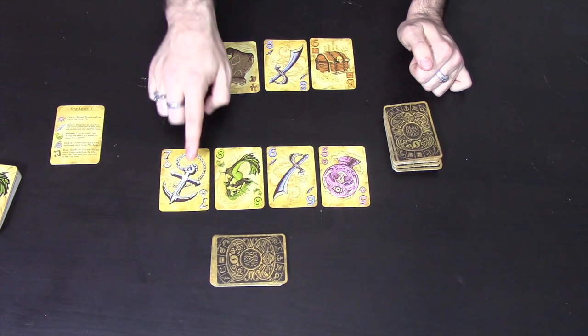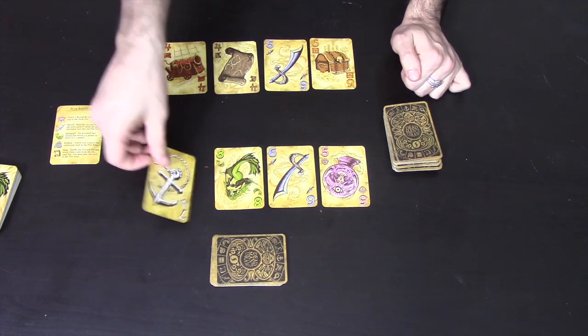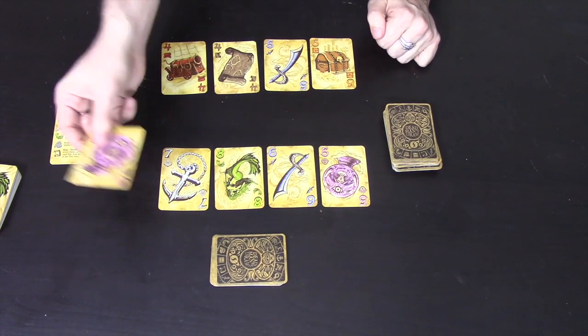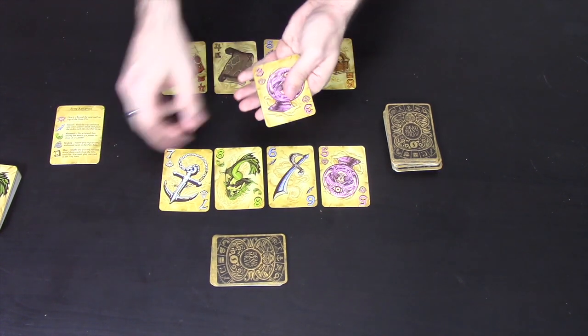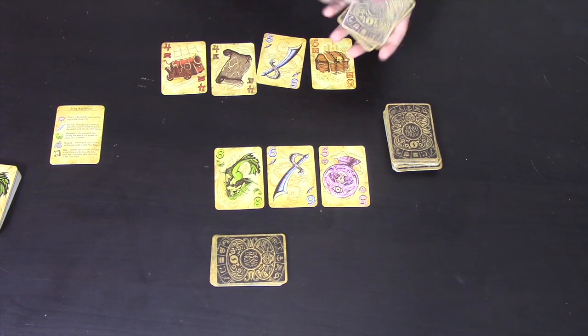An anchor allows you to protect cards that you've already pulled out. If I pull out an anchor it would protect all the cards before it. If I then bust, I would only lose the bust card and the anchor, but everything before the anchor would be safe. That's what the anchor does.